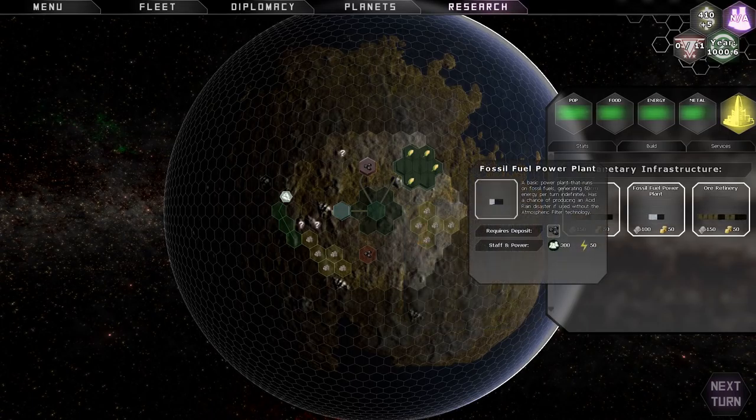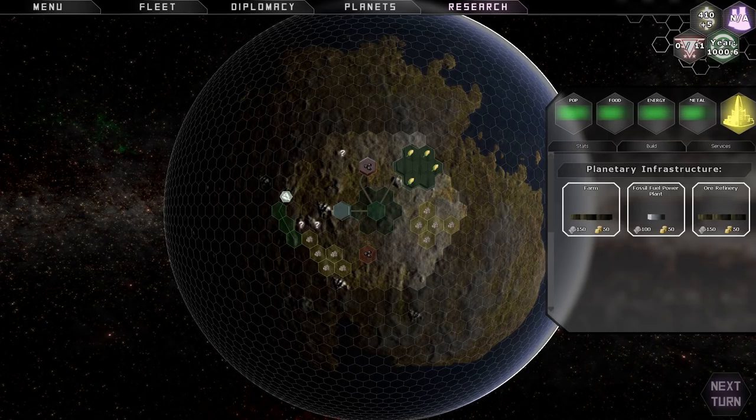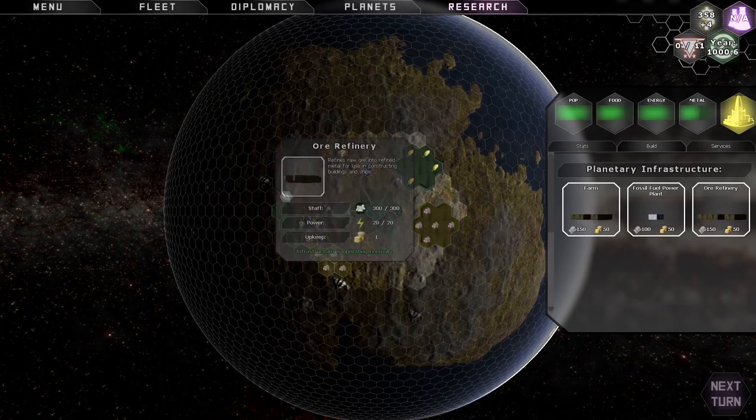I've got food, I've got energy, now I need metal. To get metal, I need an ore refinery. I can place this anywhere it turns green, and it'll produce metal. Ideally, I'll put it where there are ore icons — that'll make my ore refinery more efficient and produce more metal. So we're just going to do that real quick.